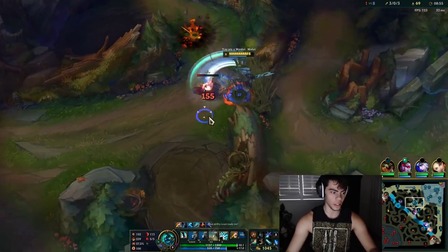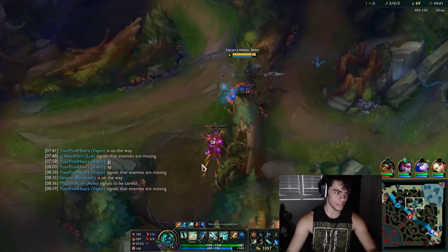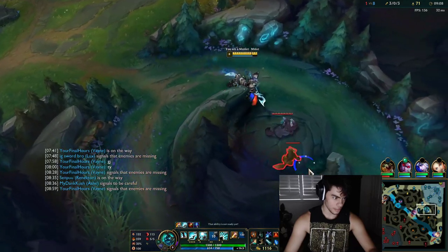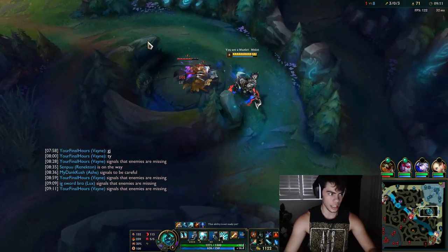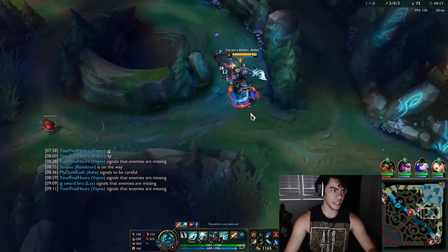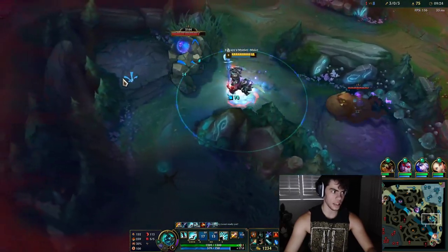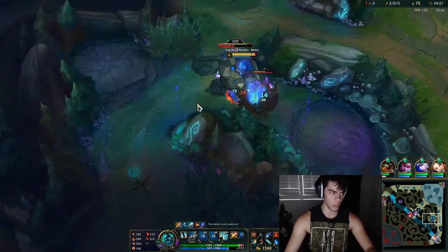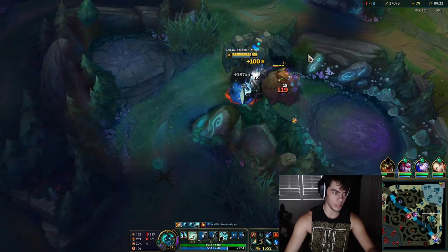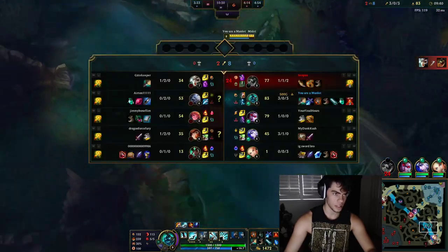I wanted to drag it out so I could keep Q stacks for Wolves but I didn't realize the patience was already gone — it's all right. We're just going to full clear our bot side and then go for a double kill bot lane, reset, and finish our Trinity Force. You can't get to Rift Herald before 14 minutes, so even if I get out around 12 minutes I can still drop it for plates and it won't impact too much. Keeping optimizing the clear is better right now.